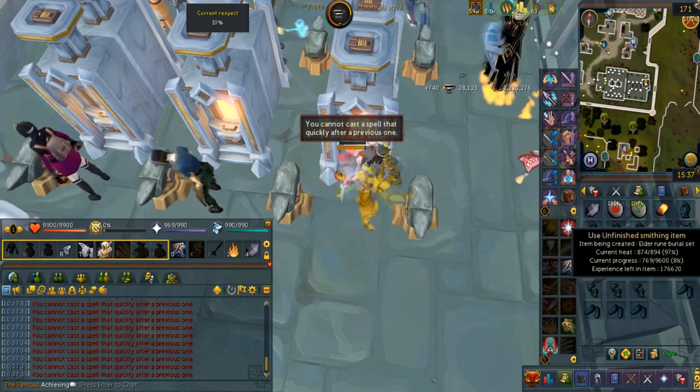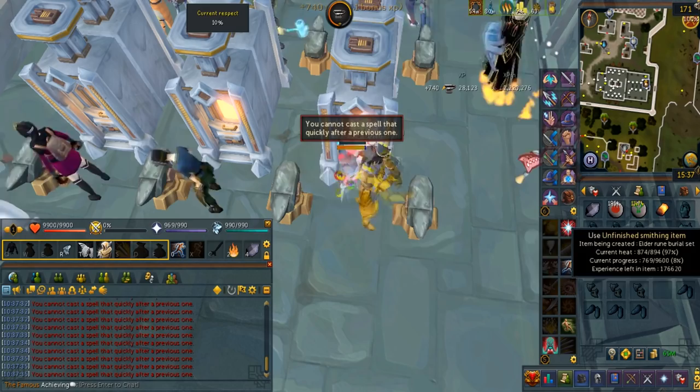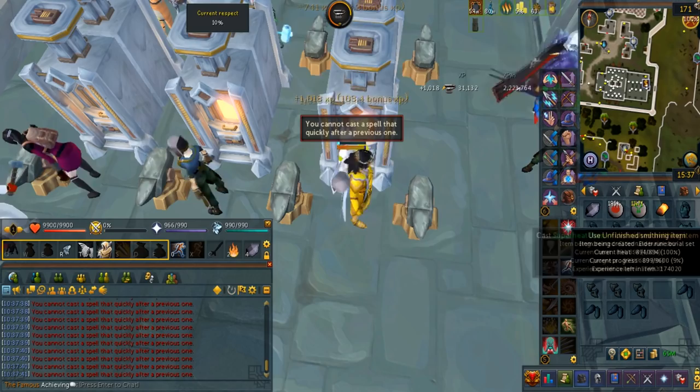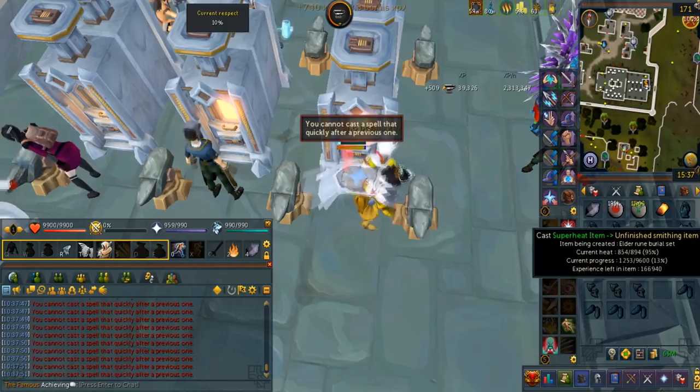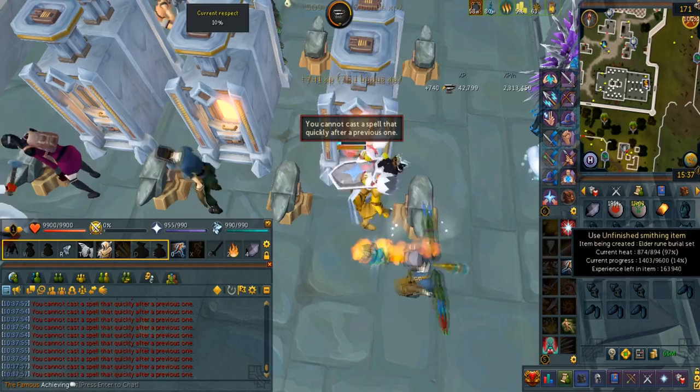Now I've talked about the basics, so let's talk about the strategy. You can only smith at any burial forge. On the interface, you'll be selecting the elder rune burial set and then begin the project. The interface is a little bit confusing for new players, but over time if you read carefully you'll understand what it really means. In this case, you will consume all 5 pieces of the elder rune armor plus 5. That is a huge item sink.